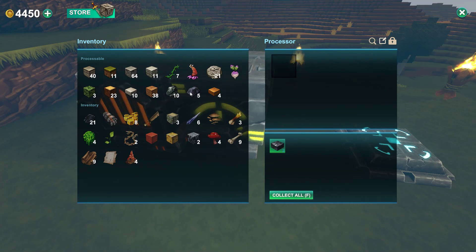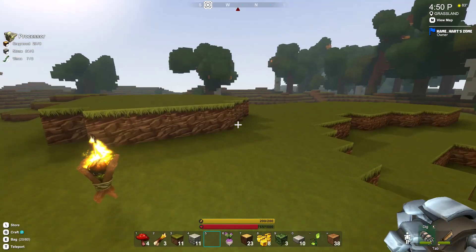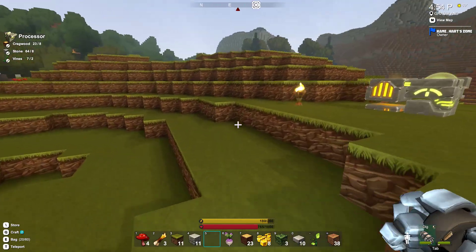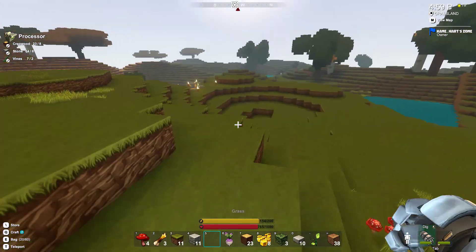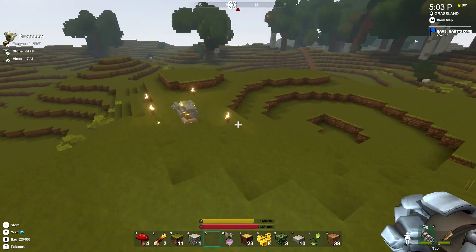We might as well not waste our time going down there without bringing the new advanced extractors. I'm excited to check out how they work. We were getting six coal, six obsidian before, so it'll be interesting to see what we can get this time around.